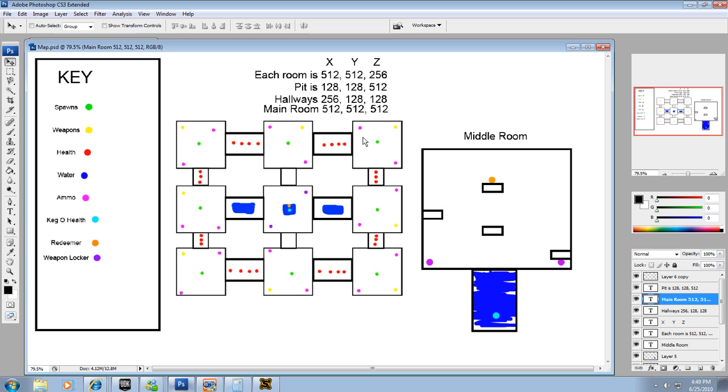I also have all these little dots everywhere. The green dots are spawns, the yellow dots are weapon pickups, the health is the red stuff, and the water is these little water pits. The ammo is the pink dots. The keg of health is the light blue right here in the main room. The redeemer is the orange right here in the main room, and the weapons locker on each side of this main room.